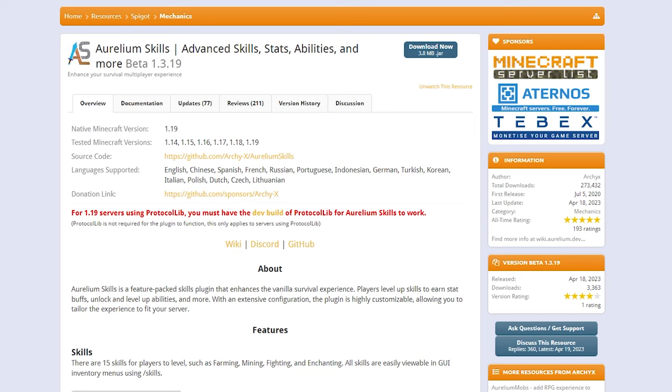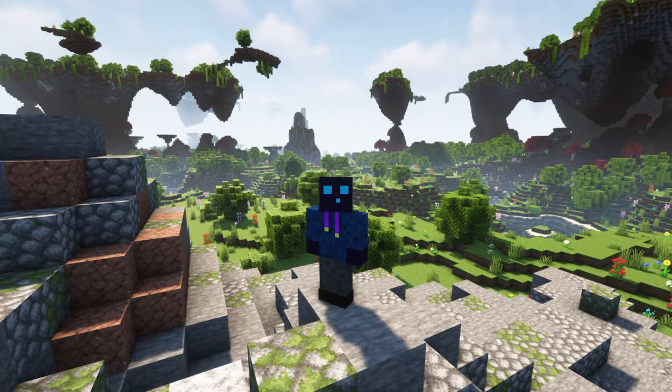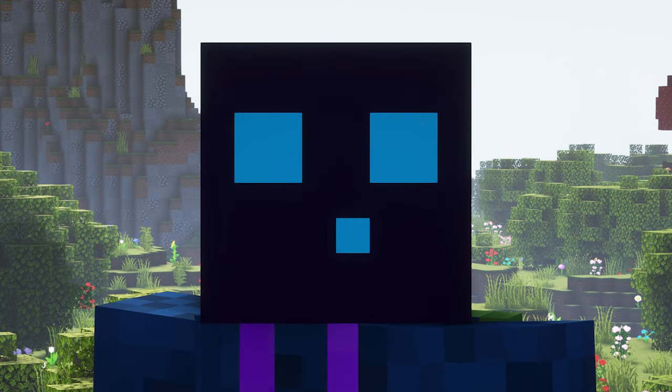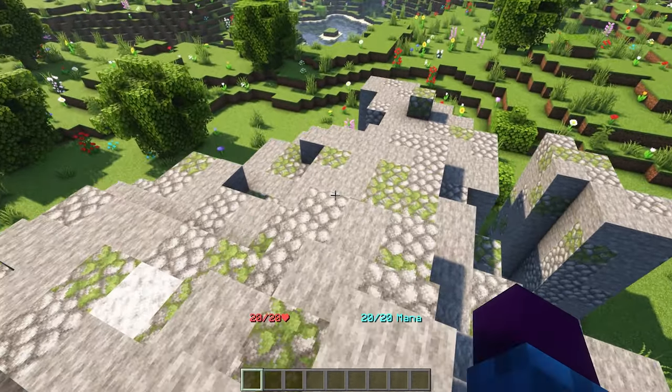The first thing you want to do is download Aurelium Skills from Spigot MC. A link to this page will be in the description. Simply click on Download Now, wait for a little bit, and there you go. After that, simply drag Aurelium Skills into your plugins folder and restart your Minecraft server, and you're ready to go.